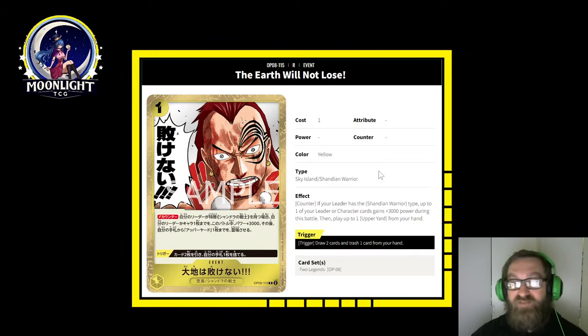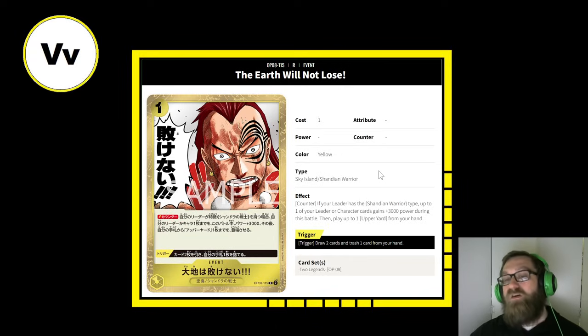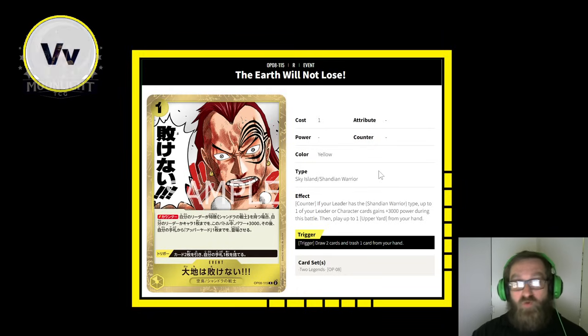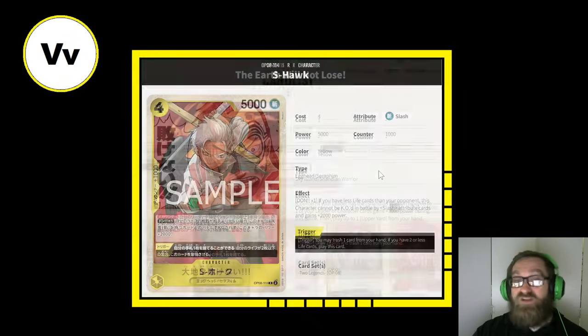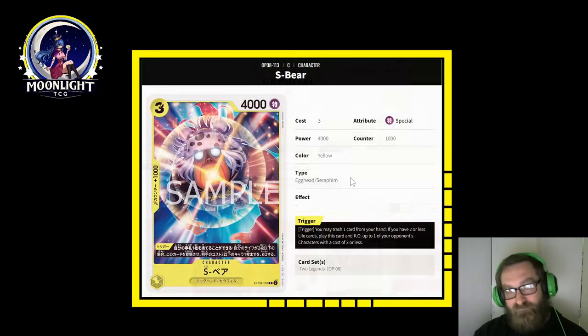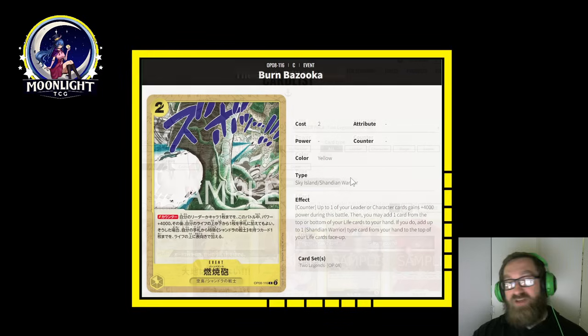Finally, to the events. 'The Earth Will Not Lose' — a one-cost event, Sky Island, Shandian warrior type. Counter: if your leader has the Shandian warrior type, up to one of your leader or character cards gains plus 3,000 power during this battle, then play up to one Upper Yard from your hand. Trigger: draw two, trash one — always excellent. One-cost 3,000 power counter that also allows you to play out an Upper Yard from your hand, which does a top-five search and can potentially get you to that 2k counter Wiper. Big fan of this — 7.5 out of 10. Excellent event, very strong.